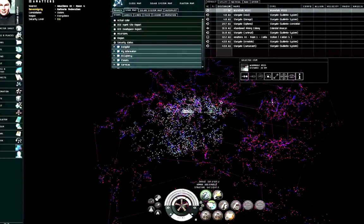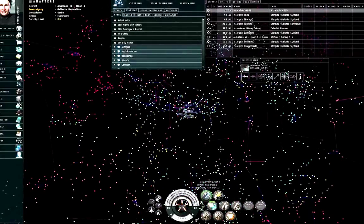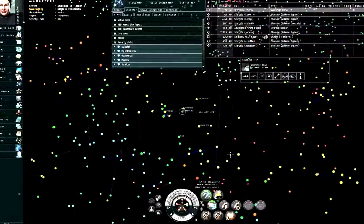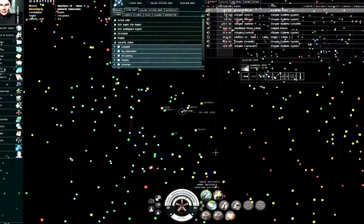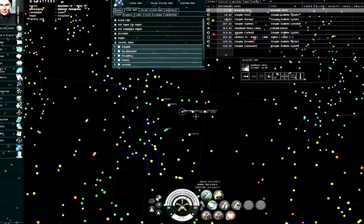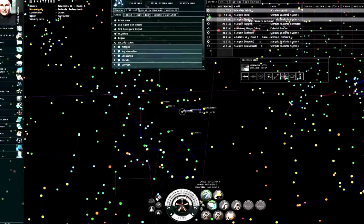You can get information on any one of these systems and you can see the stargate connections between them. For example, I am in the Amitans solar system as of the time of filming, and my adjacent solar systems are Apeen, Burie, Arnottel, Jonserer, Jirlessel, and Ice. I can see the stargates for those solar systems here on the overview.